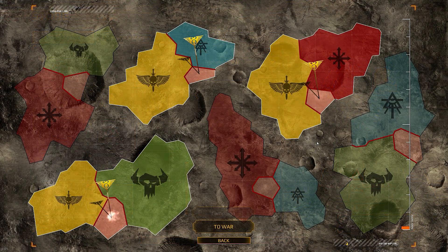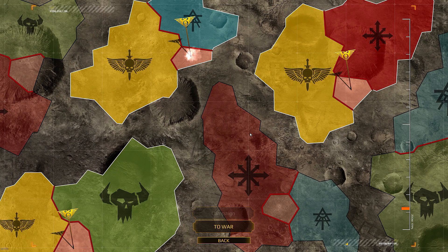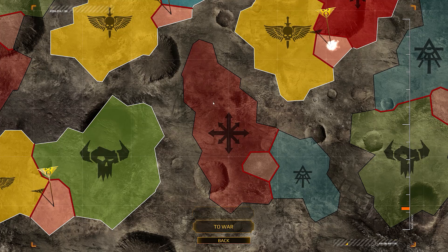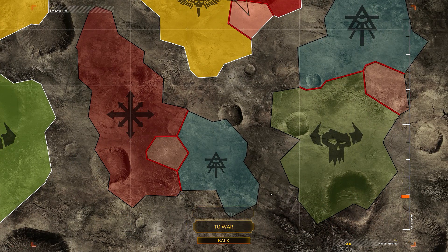Another big thing in this patch is the reworking — the ongoing reworking — of the world map. For people who don't know, this game is going to be campaign-based, so you'll have campaigns to queue up for and battle in. It's not in yet since they're basically building up to it. They released an update to the world map — it didn't look anything like this before. It's a lot more bright, it's got some texture behind it. It actually looks like the moon's surface when I first saw it. You can see some buildings and structures on it. They're putting some overlay and some map elements on there.